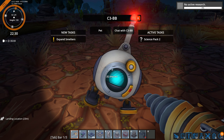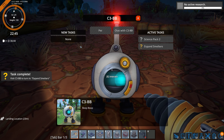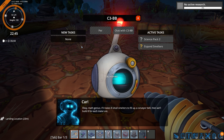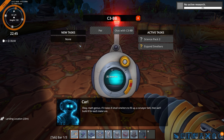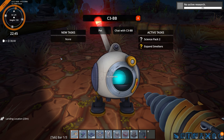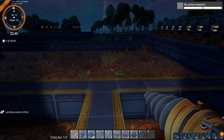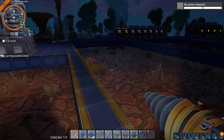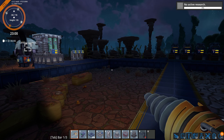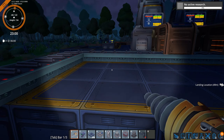C3BB wants to talk. Expand smelters — if it takes eight small smelters to fill up a conveyor belt, we'll build eight for each metal ore. We've got igneum power going, and science automation. I'm going to have to end the episode here so we don't go on too long.